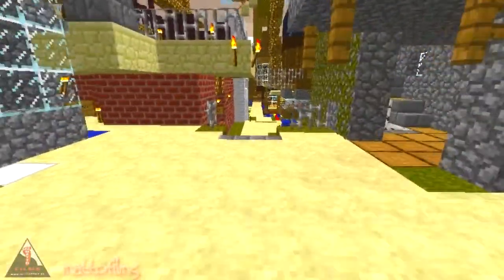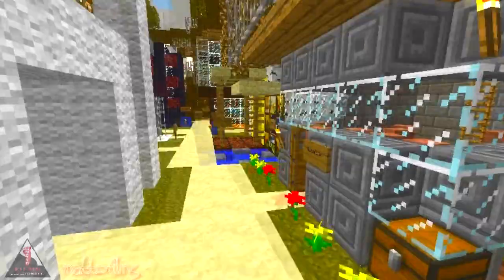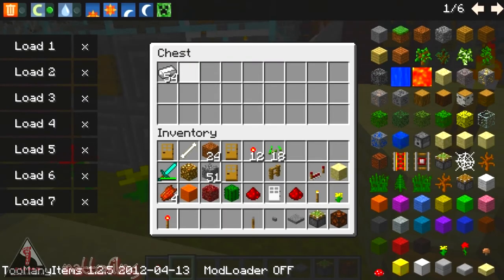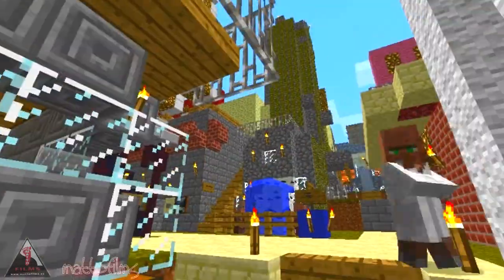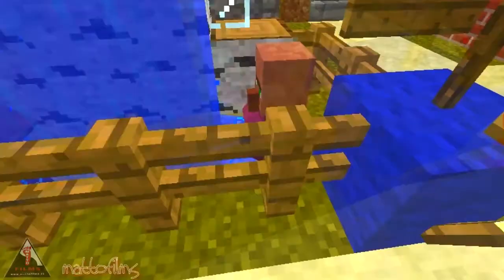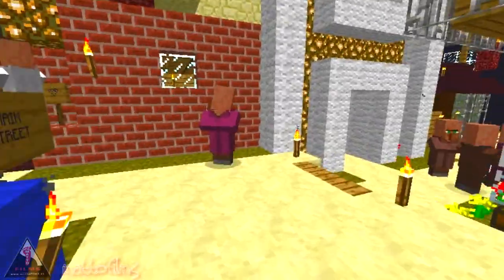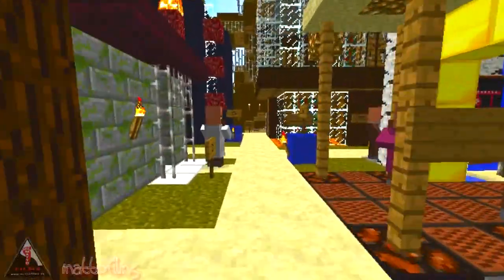Moving down. The next thing I've done is put chests on the outside of all the houses so that we can access them really quickly, and I've stacked them up. Tonight you'll actually be able to see how much money we've got going. I'm finding that these villagers seem to get into all sorts of places, and it's just annoying me, so I've started putting up blockades and barricades and all sorts.